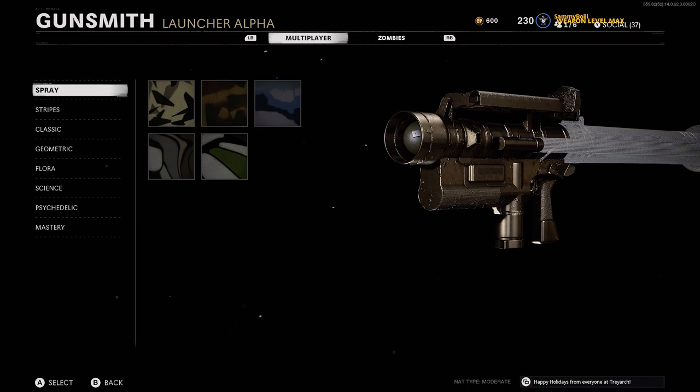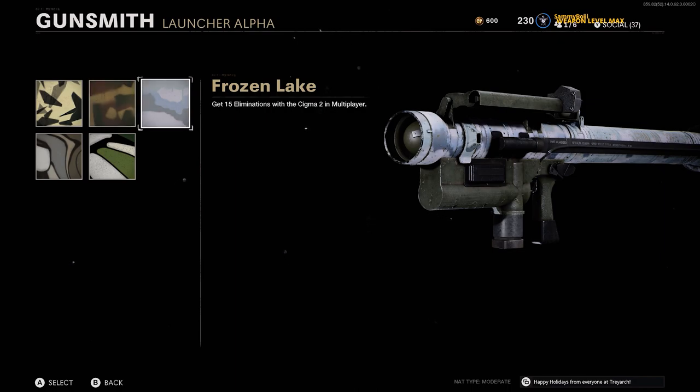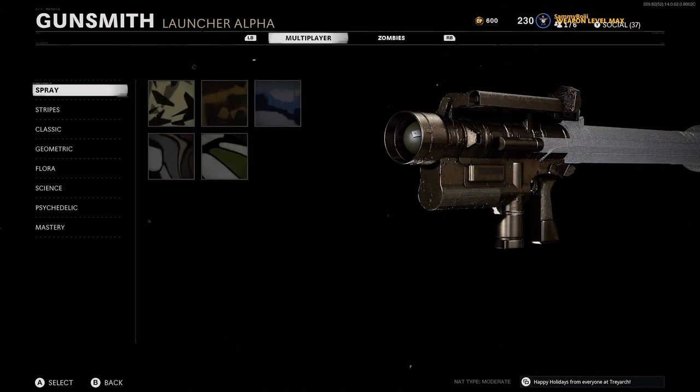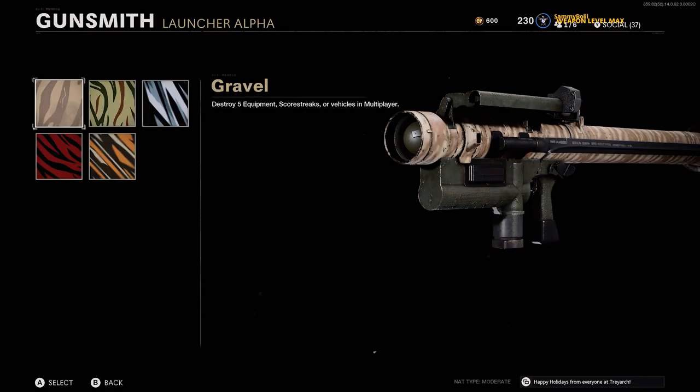Getting into the camos, starting off with the spray camos — these are essentially not even necessary to focus on because to actually max out the weapons and get the final camos unlocked, you are going to need more kills for the final camos than you do to get these ones. So you will just get these ones done without even having to think about them.